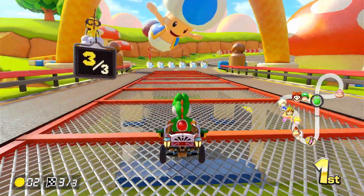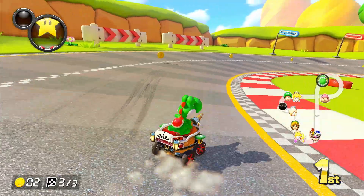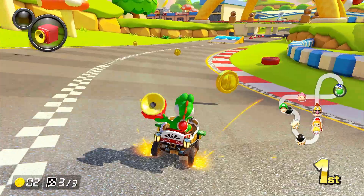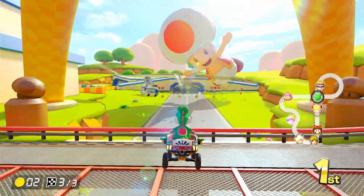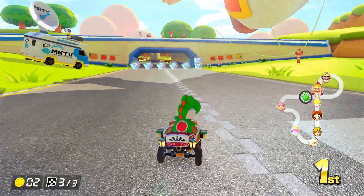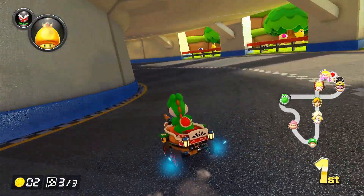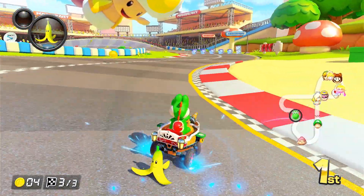Now we should be on to the final lap. Oh no, I can see a blue shell on the mini map. Please get me a horn — yes! I got a horn! We can block the blue shell with it. I'm so glad we got that horn, otherwise I might have been overtaken.